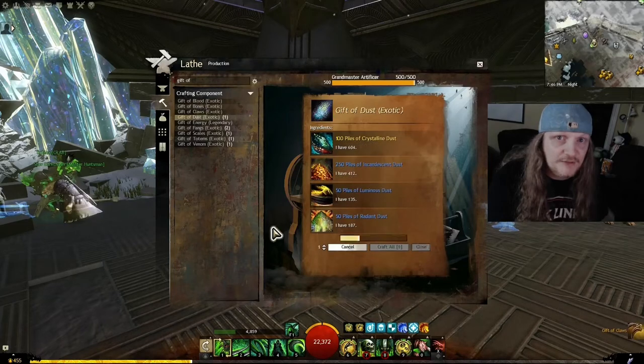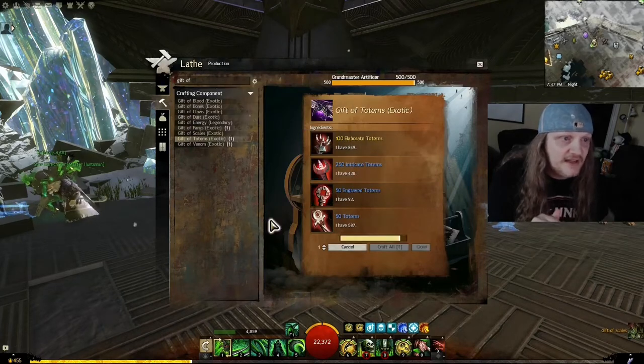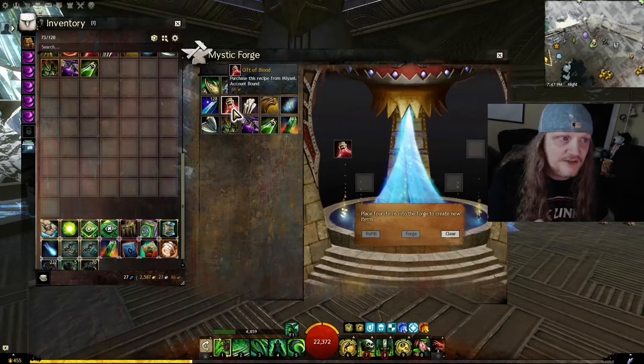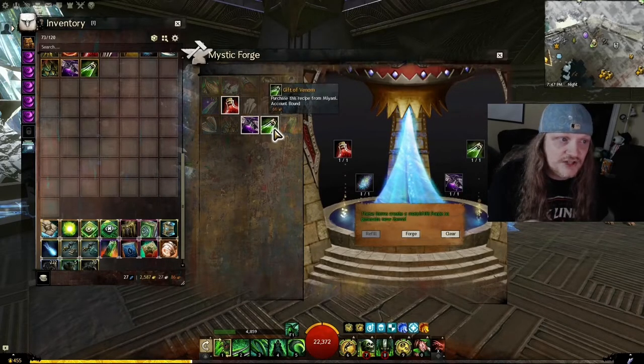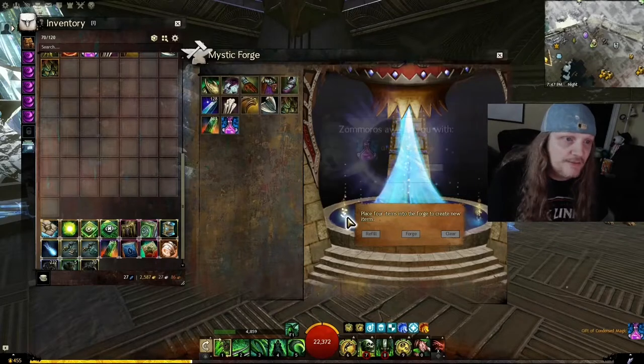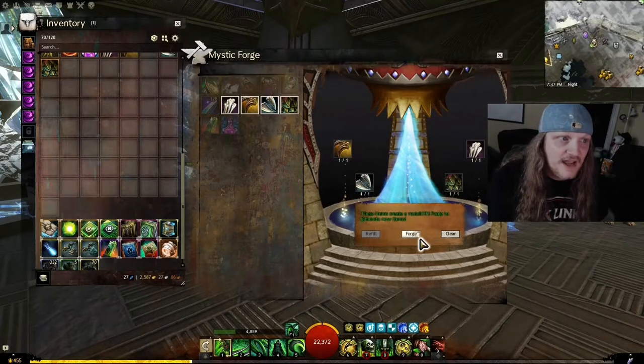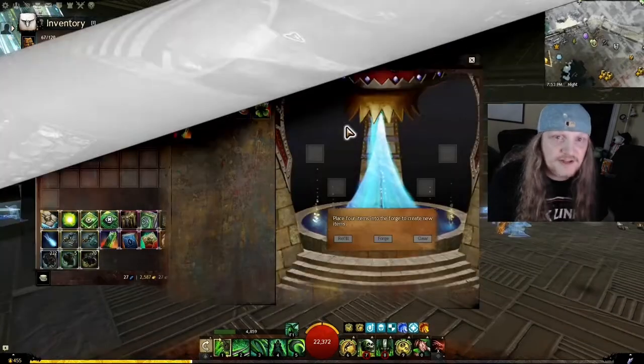Type in 'Gifts of' and it'll tell you which one — I think it's all the weapon ones. You make them, and then you take those resulting eight gifts to the Mystic Forge. You take the first four that match together, put them in, and you get a Gift of Condensed Magic. You take the other four that are left and you get yourself a Gift of Condensed Might.